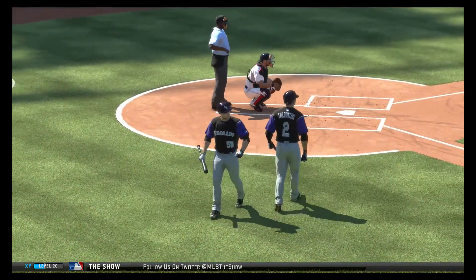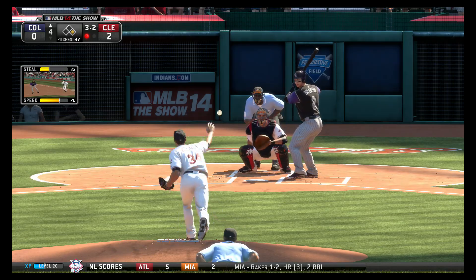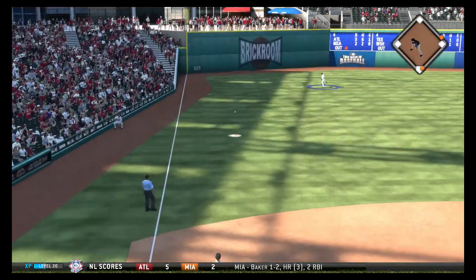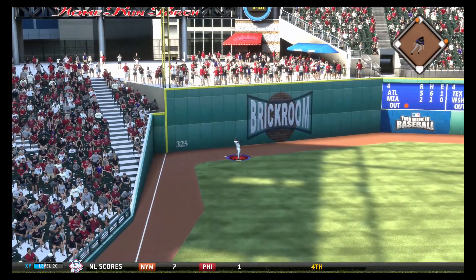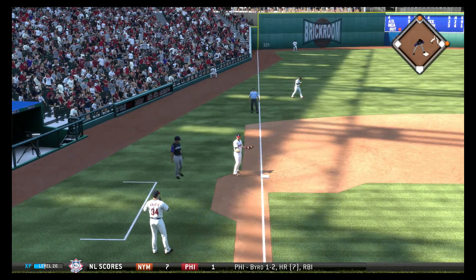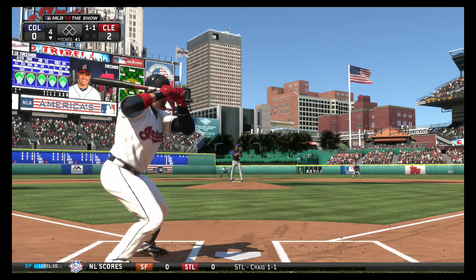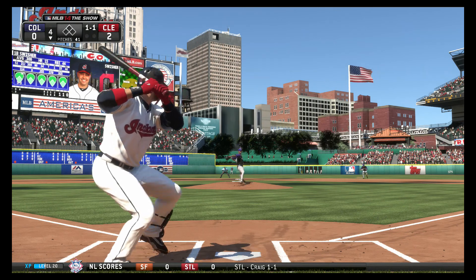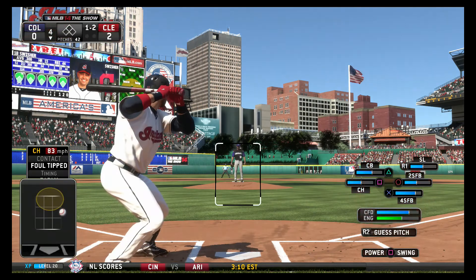Let's see if we can roll a double play. Now Tulowitzki is really up to the plate. I'm going with the changeup once again. He drives that one to left field — I'm going to fire that in, barehanded off the wall, threw it to third. We got runners on first and second — the Rockies end up rolling into a double play and we got out of that inning unscathed.